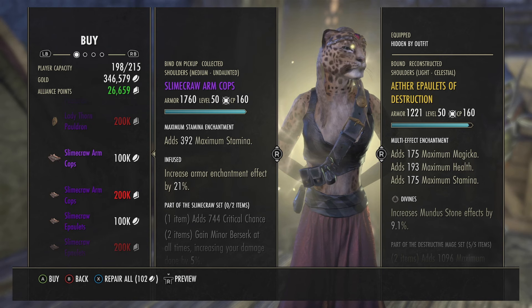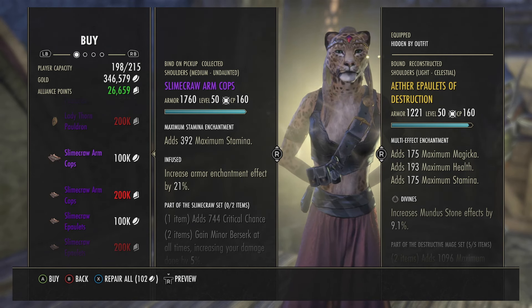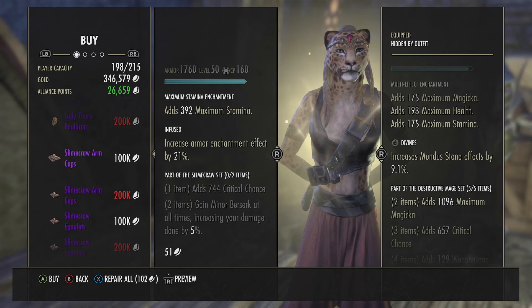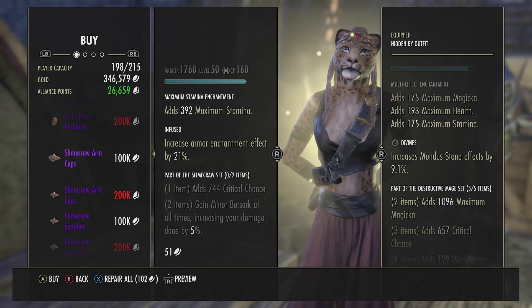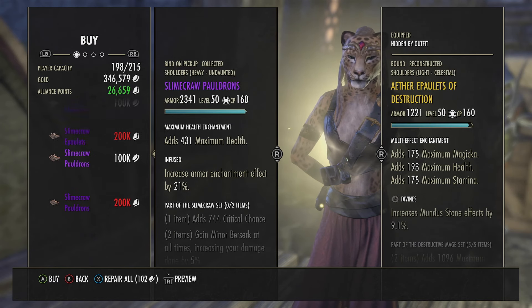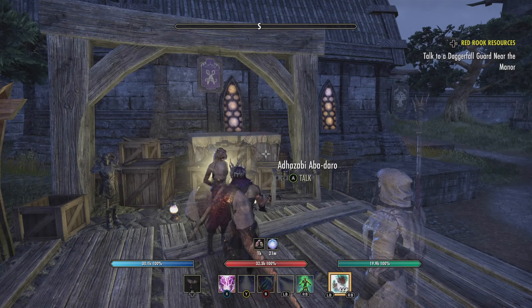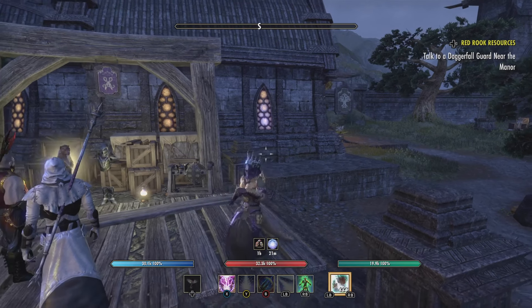Slime Crawl Arm Cops — this is pretty good, it's up all the time. One item adds 744 critical chance, and two items grant Minor Berserk at all times, increasing your damage done by 5%. That's pretty good! These are available here until Sunday, so get in here and get them.